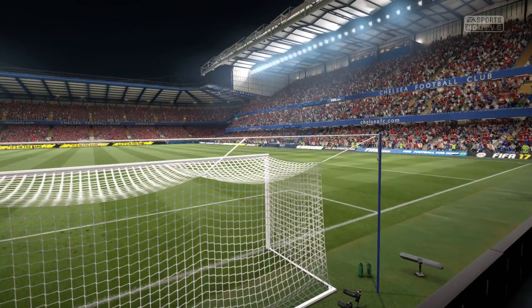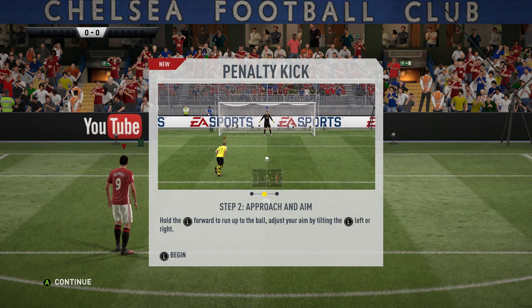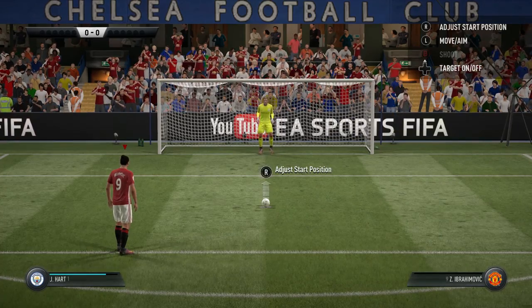The first clip I'm showing you is my first ever penalty on FIFA 17, and EA gives us some information on how to take it. You use the right analog stick to adjust your run-up — go left to right and come backwards for a more powerful penalty. Before you take the penalty this year, you have to move forward with the left stick so he runs up to the ball, then press B to get your power up, and aim with the left analog stick.